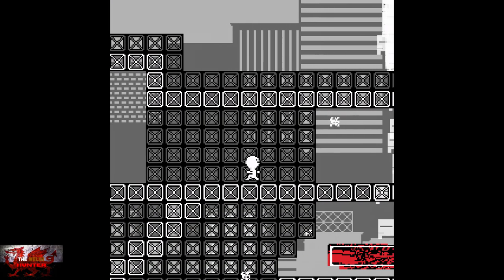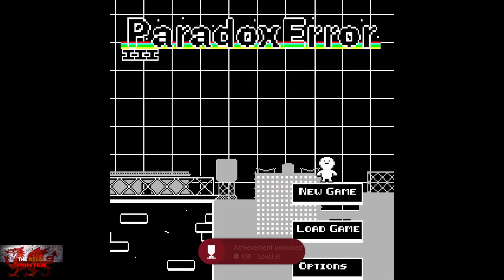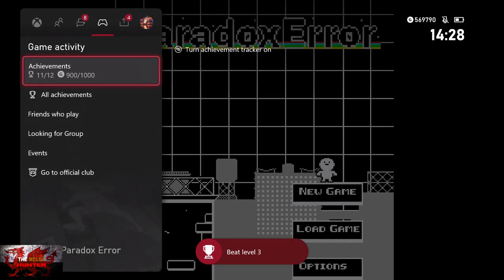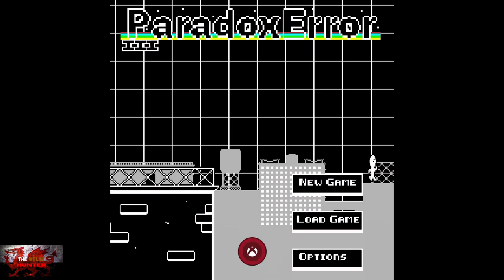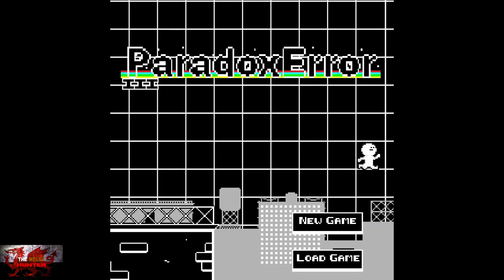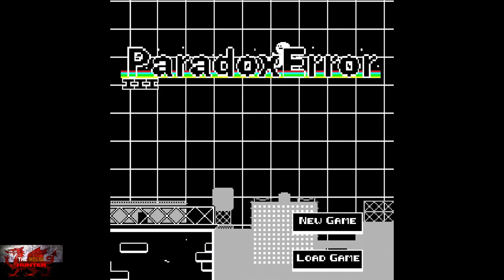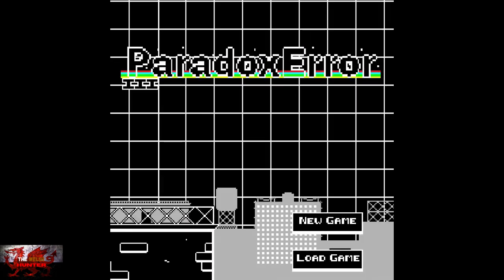And here we are coming up to the end of the level — that's all three levels beaten. If you only need one more achievement, and that's for dying 18 times, just walk off the edge and keep doing it as you respawn, dying until you get that achievement.